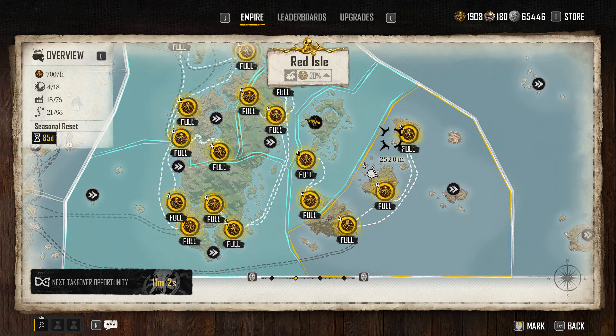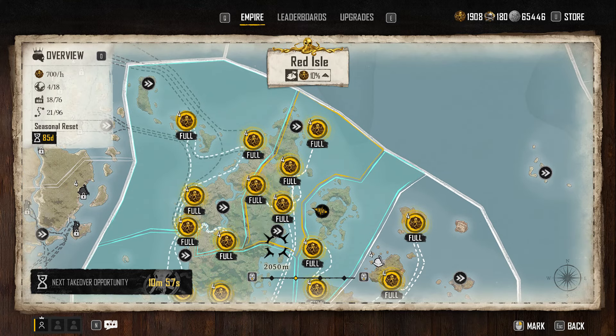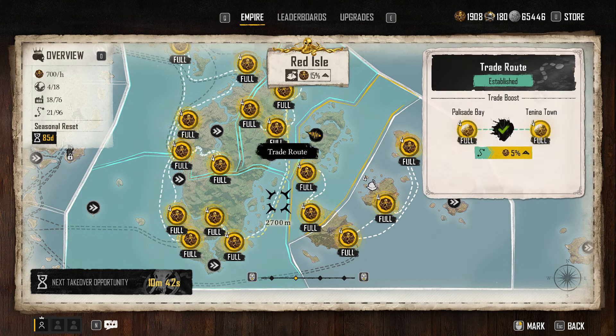You have to physically sail around to each of these locations and collect the coins. You can't fast travel to them. You actually have to get in your ship, sail around to each location, and collect them all. They're not in a straight line, so it takes a long time to do that. The whole time you're doing that you're getting hunted by pirate rogues.